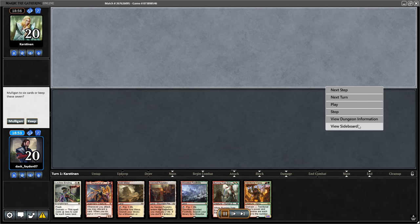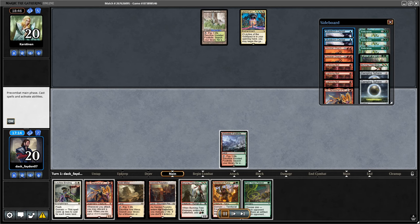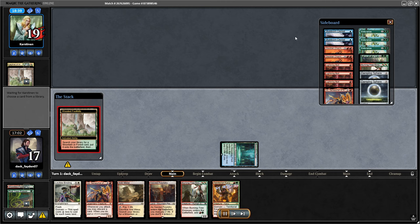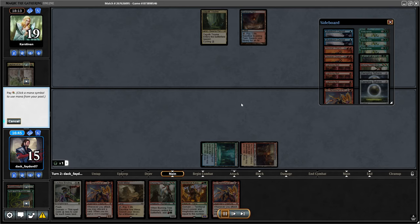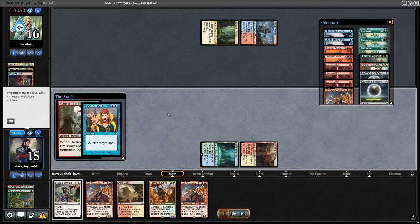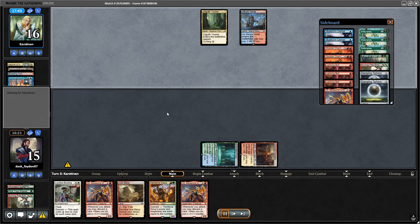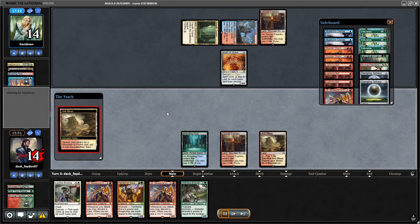Game 2 sideboarding: trimming on Emissary a bit and Inti. Some Bolts are pretty useless when you have better removal. If I only have Bolt I will use it — it can kill Brawler and Ragavan — but it doesn't kill Kavu and it doesn't kill Scion, so it's not a perfect card for the matchup. It's better on the draw if you have to protect yourself against Wild Nekatal and Ragavan. But this deck doesn't actually play Wild Nekatal, so the Bolt is much, much worse here.